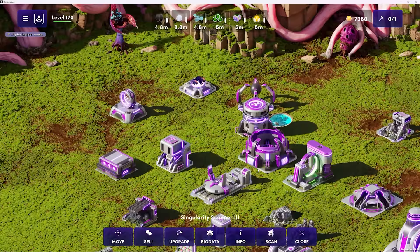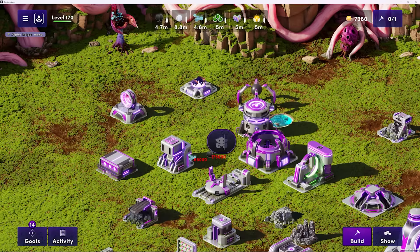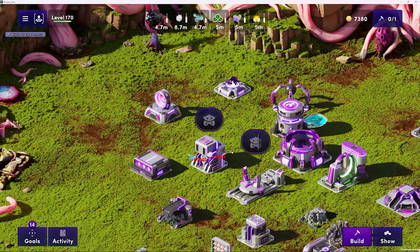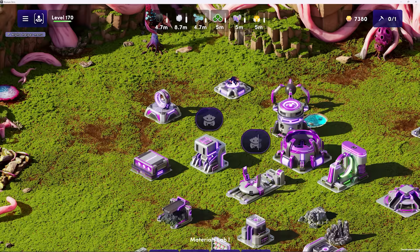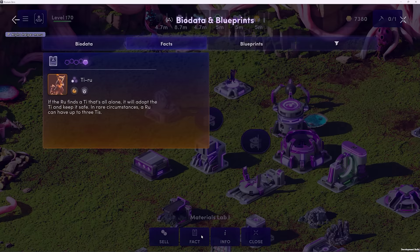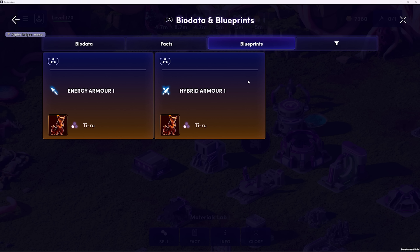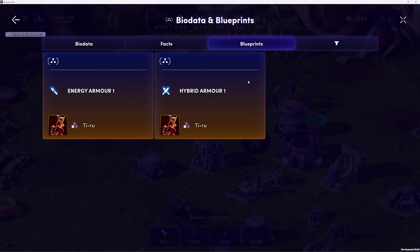Let's talk briefly about blueprints. Using a Singularity Scanner — that's a science structure — landowners can scan for Illuvials that produce biodata. You can click the Scan button and Start Activity to begin that process. Then, if you acquire that biodata, it's researched in the Materials Lab. Here you can click the Research tab and click whichever biodata you'd like to research, then click Research and the research begins. Through this process you can go into Facts, and your biodata research occurs — you could get a Fact, and also you could get a Blueprint, the ultimate coveted prize of these science facilities. These blueprints can be minted as an NFT and sold on the Illuvidex for ETH, or used to craft new cosmetic items. This is not financial advice, just telling you how this video game works and how it's interoperable with our other games and how it interacts with our marketplace, the Illuvidex.